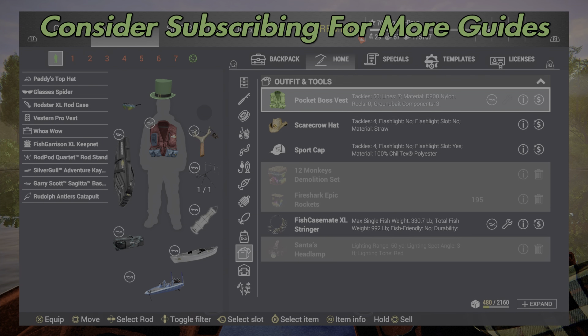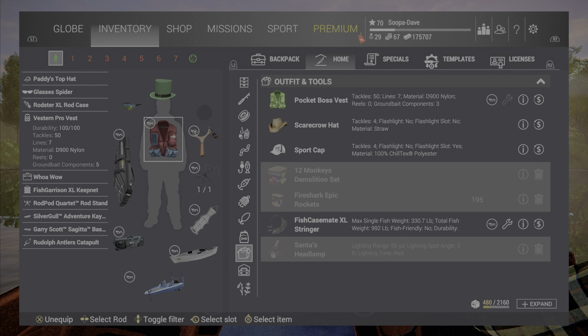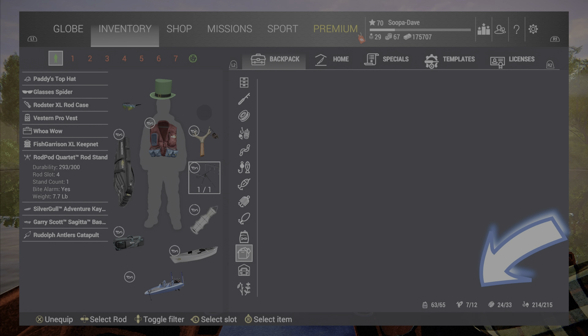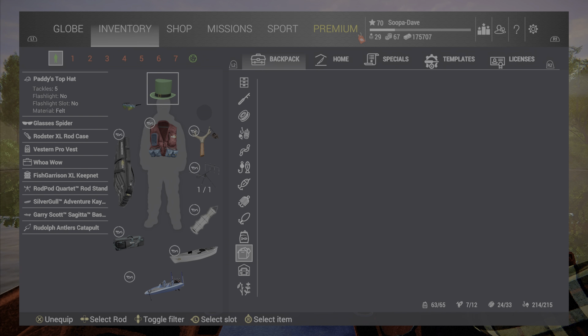We're going to go over the best gear in the game, what you should have equipped, what to look out for, and where you get them. Right off the bat, I want to make this a quick video. What we're looking for are the numbers on the bottom right corner of your screen: the first one is ground bait, the second is reels, the third is lines, and the fourth is tackles.